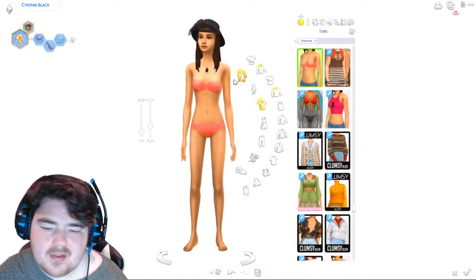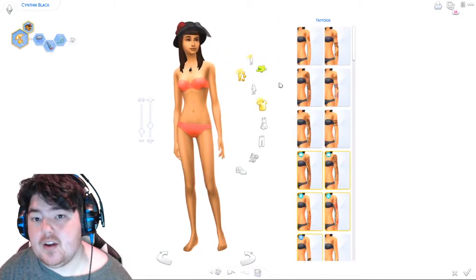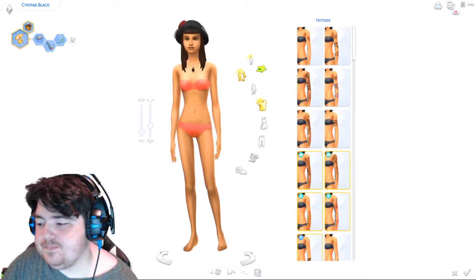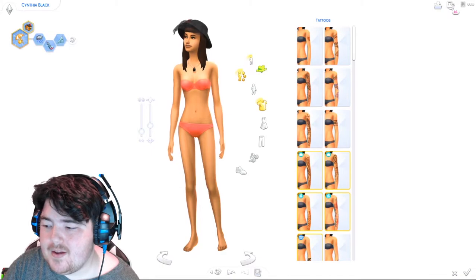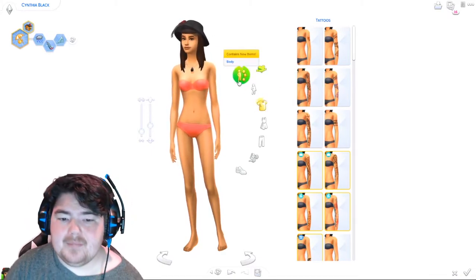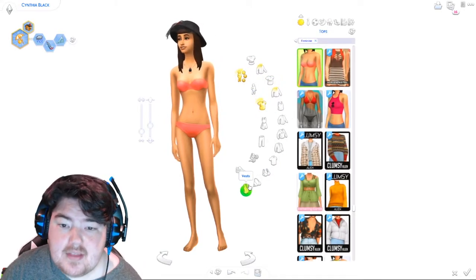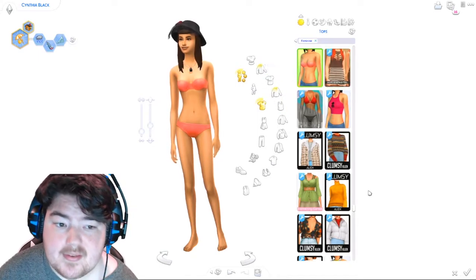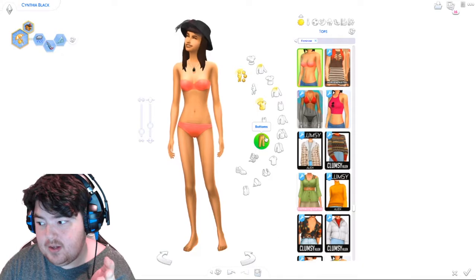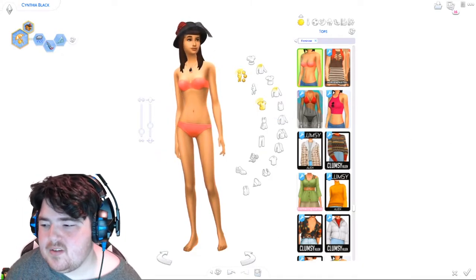For tattoos, there are a few packs that could work, so we're going to generate and figure it out. Dine Out does not have tattoos, so it doesn't matter — we skip that. For tops, we're getting down to creating the outfit. I'm sorry, I'm crying — isn't it like a typical thing for me to have one tear going down my face in my videos?